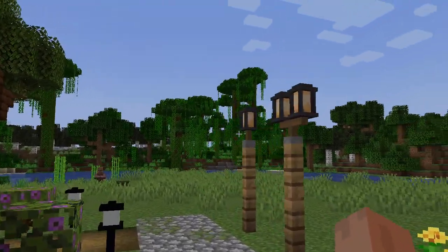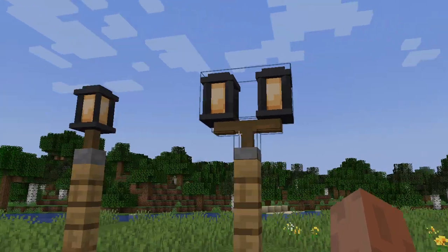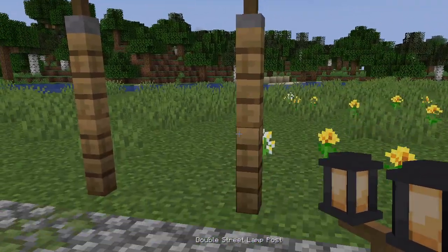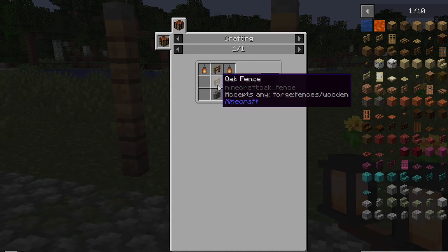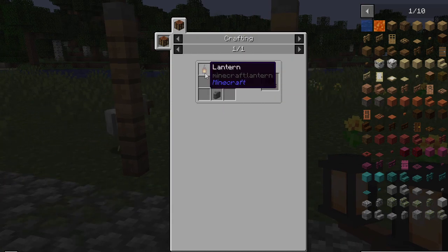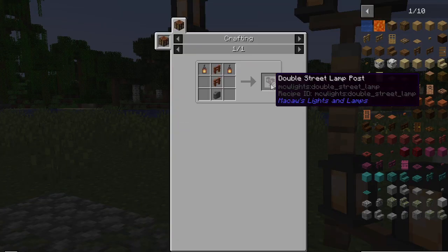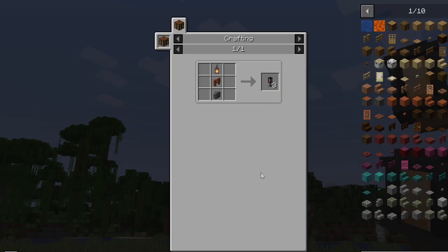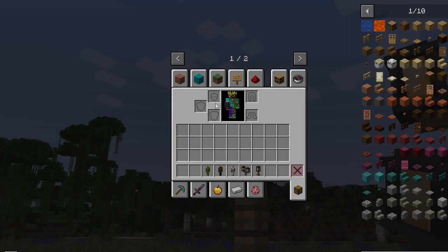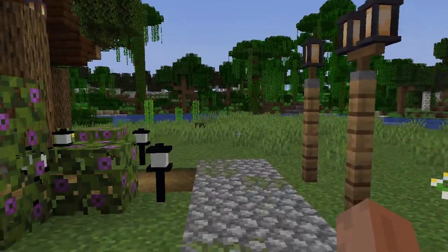Over here we have different street lamps — you have the single and the double. You don't have to put them on wood; you can put them on basically anything. The double looks like this: two fences, a wall, and two lanterns, and that actually gives you three. Then for the single, you do the same thing just with one lantern. You can light up streets and it looks really nice.